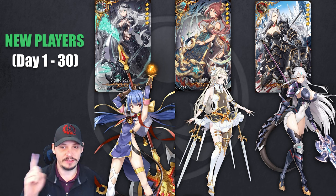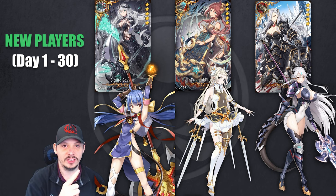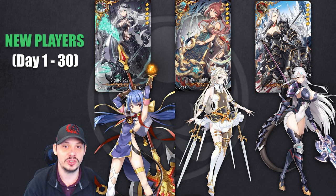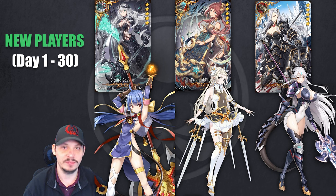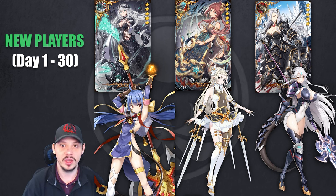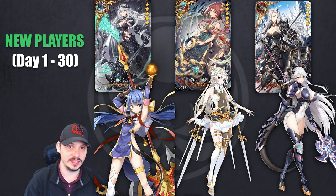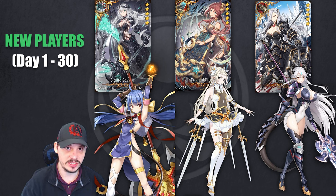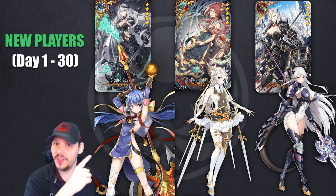For the third slot, I'm giving three suggestions to help brand new players depending on what you get along the way. These are: Fire Ravi with Sigurd's Scythe, Grass Iceria with Song of Stars, and limited unit Luna with her artifact Draco Plate. These three are general-use units — all great, all helpful, and all have very high value artifacts. You have two slots already committed, so the third is more flexible.